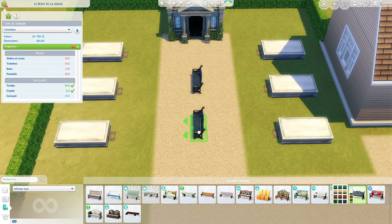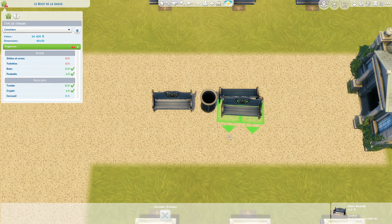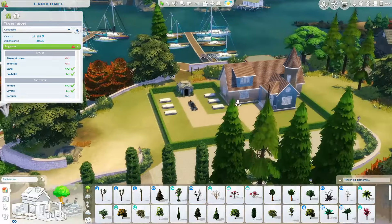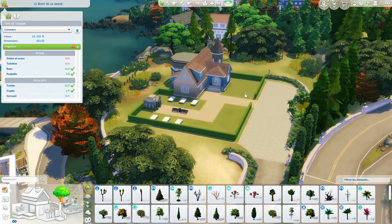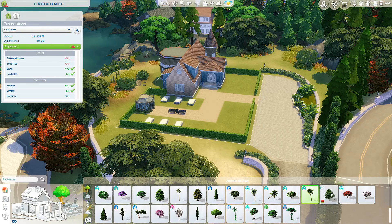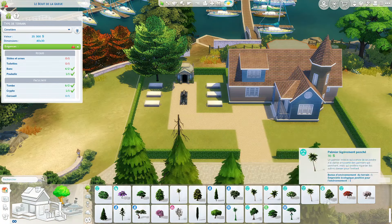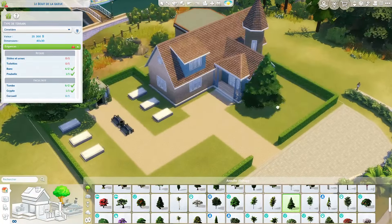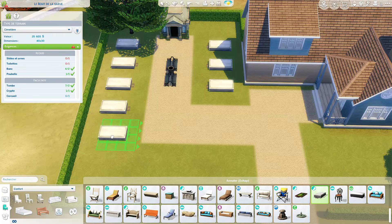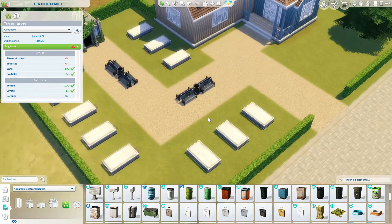Je me suis dit que ça pourrait être sympa de mettre des bancs au centre. On pourrait mettre un banc là, un banc là, avec une poubelle entre les deux. Et à la limite mettre un banc l'un derrière l'autre. J'aime bien. Il faudrait mettre un arbre au fond là pour amener un peu de verdure. On a le bouleau, je pense qu'on va partir sur lui. Et peut-être un petit sapin dans le coin. Je vais aussi mettre des tombes tout le long, avec des bancs par là.